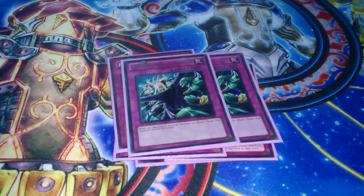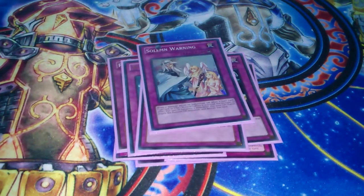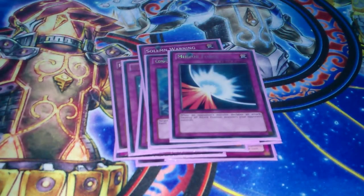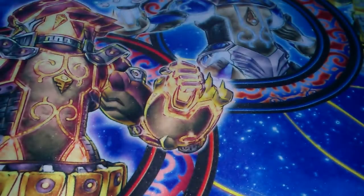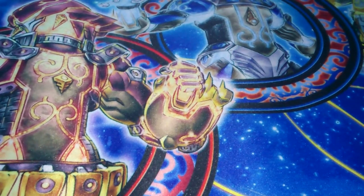2 Deprisons to count into Hands and other things. 1 Blackhorn. 1 Solemn Warning. 1 Compulsory. 1 Mirror Force. And 2 Wiretap to stop yourself getting Deprived. Yeah, that should be 40 cards — possibly 41, I don't think I've counted.